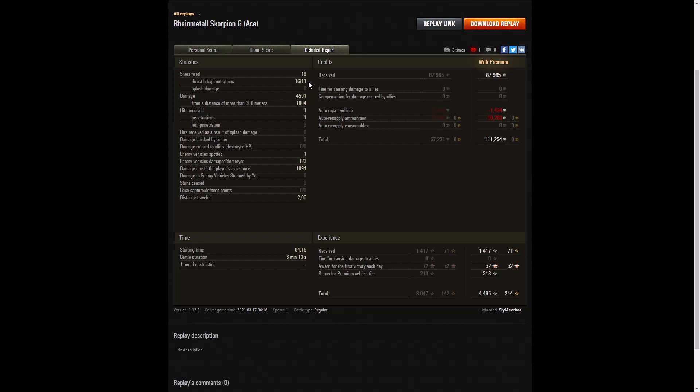When he fired at the front of that Tiger P he just couldn't get through, but of course he had no trouble going through the sides or rear of a Tiger P because the armour is a lot thinner. 4,591 hit points of damage, of which 1,804 were at more than 300 metres. He received one hit — a penetration from that Tiger P. He also spotted one enemy vehicle that did 1,094 hit points of damage assistance. On a premium account he earned 87,965 credits and after repair and ammunition resupply took away a profit of 111,254 credits. He got 1,417 XP, times two for the first victory, 213 for this being a premium vehicle, and took away 4,465 experience points altogether.